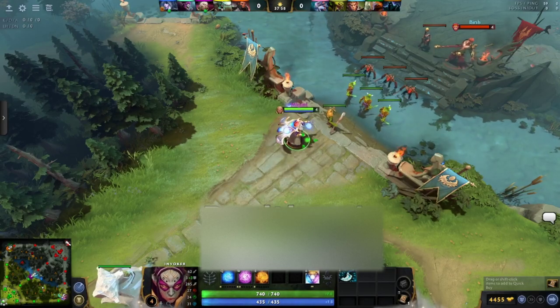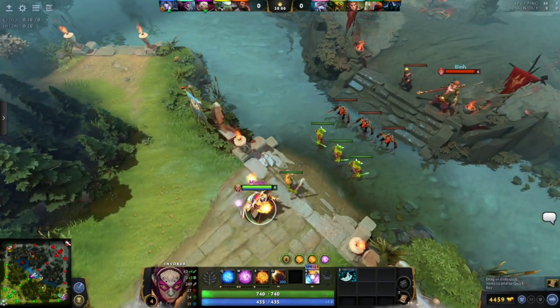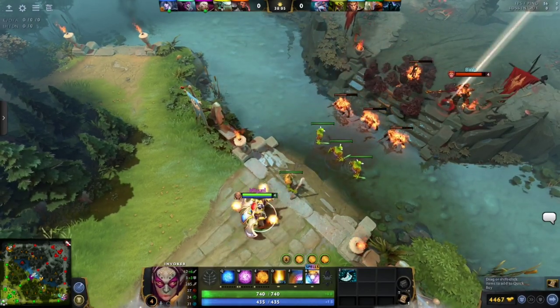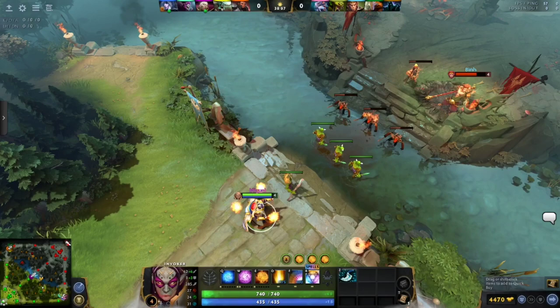Position 2, or mid, goes in the middle lane — go figure. Mid heroes have good wave clear and early power spikes, and are expected to do most of your team's front-loaded damage.